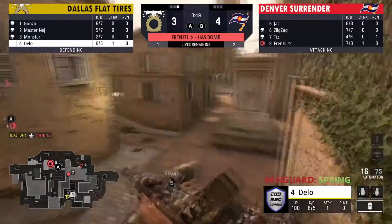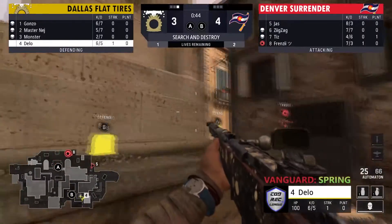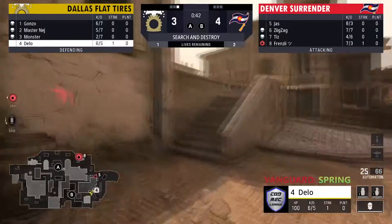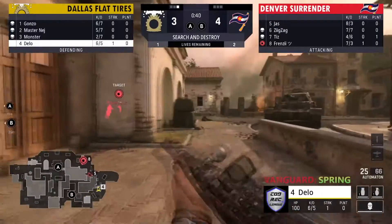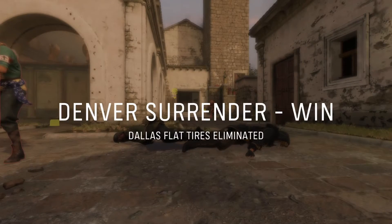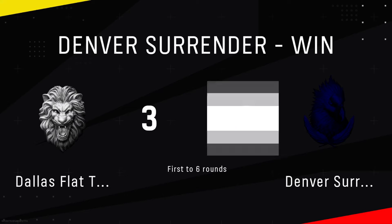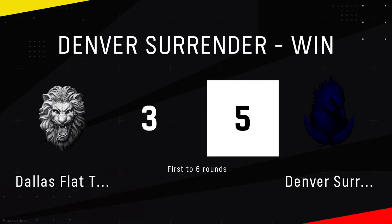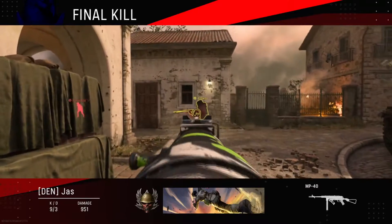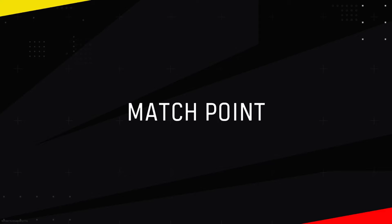Delo gets that kill — two people left for him to take out. Looks like he's got a relative idea of what's going on. They're going to rotate this bomb all the way to back B. Delo's going to get into a gunfight here real soon — oh, my goodness. Denver now just one round away from taking map number two.